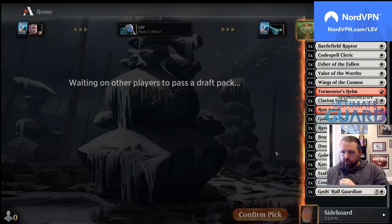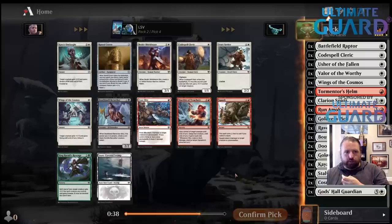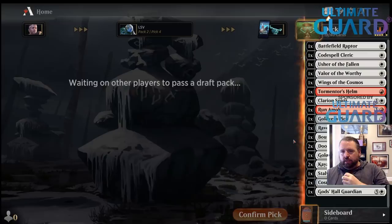Greetings from Reno — played a lot of tournaments there. Look at all these white cards — I don't have any runes. I might just take a second Kaya's Onslaught and try to wield Codespell Cleric. Any of these cheap creatures is fine. The two Kaya's Onslaughts means I probably do want to try to get Runamok in.